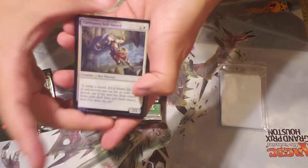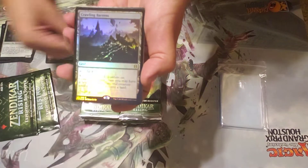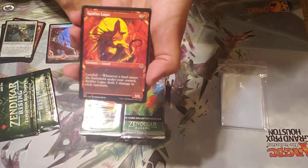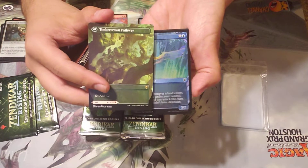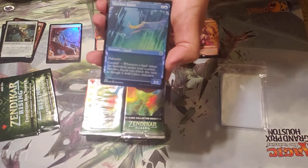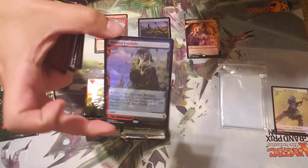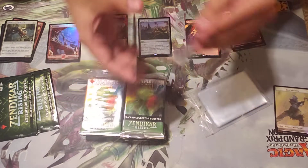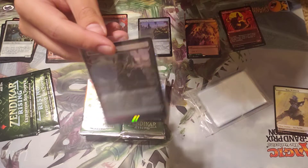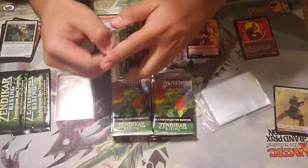I'm not really too worried about the commons and stuff. We've got full art foil basics, then regular full art, then a foil rare, then an alternate art — these flip cards, the flip lands, are really sweet for standard. Then we got a foil squid and a foil Wooded Foothills. First pack — that's awesome, we'll sleeve that up. This is really what you're looking for: the fetch lands and expeditions. Not a bad start, hopefully there's another one in here.